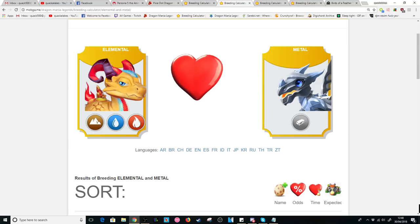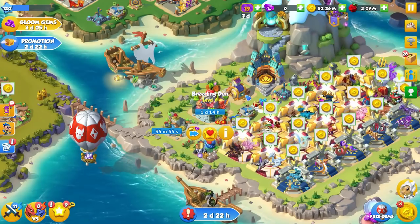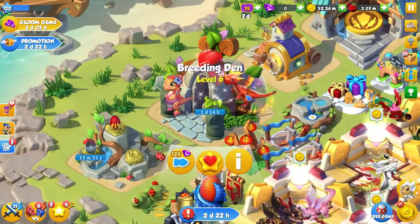Like all legendary dragons, the Pixie Dot has a breeding time of two days regularly, or reduced to one day and 14 hours if you have VIP active at the time — so you'll definitely know when you've managed to breed her.